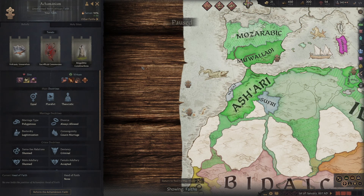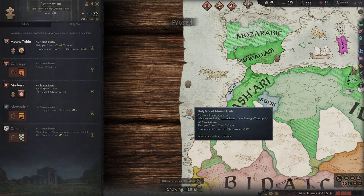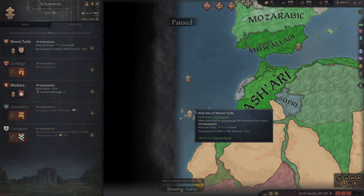The other thing with religion is the holy sites. So you have over here Mount Tiade, which gives you piety per dread and development growth on Hills plus 25%. As I was saying, you already have the development growth bonus from the religion tenant and from building the megaliths, and then if you have Mount Tiade you get another 25% — so as you can see, the development is just nuts. And then you have Madeira, which gives you plus 20% naval speed — not super good but you're going to be sailing around a lot, so it's actually pretty useful. You obviously get those raids finished a little bit faster, and coastal advantage plus five.